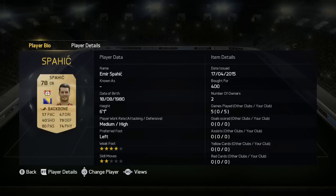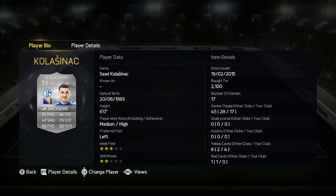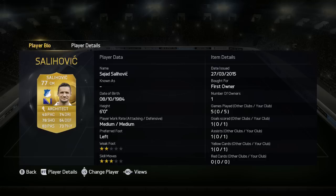Onto left back with Kolasinic. He's a really good left back actually — there are a lot of good silver left backs this year, he's very much up there with the best of them. Gets up and down really well and he's good in the tackle too.